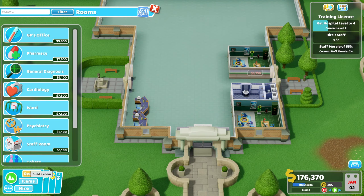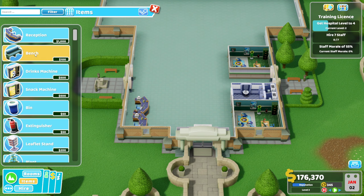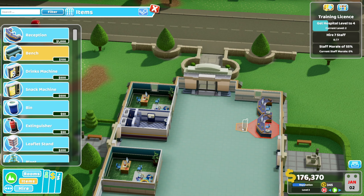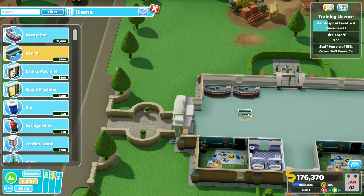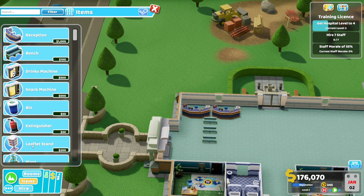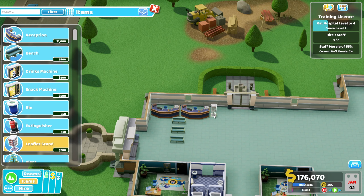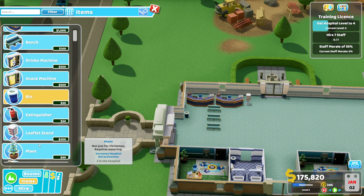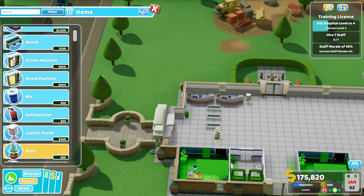Many people are gonna need more than that for the toilet. We need benches — bench, bench, bench. So if these are queuing up in the center here, we should be able to get some benches in. That looks good to me. It's probably not the best, it's gonna cause some ruckus, but who cares. One of those got a leaflet stand. They shouldn't be queuing any further than that, so we'll whack a plant there.